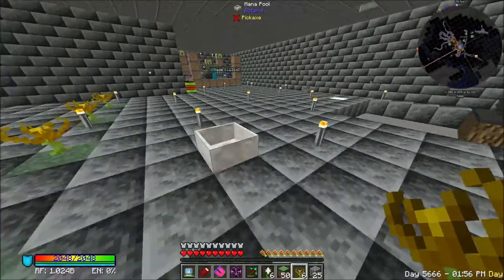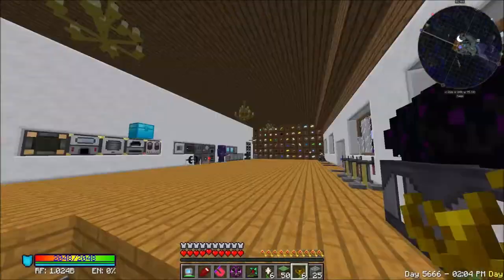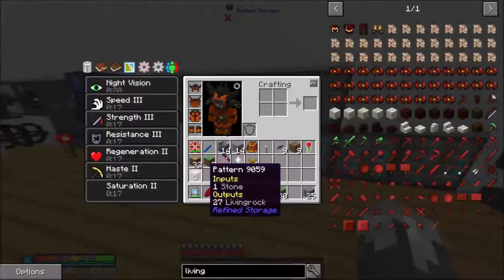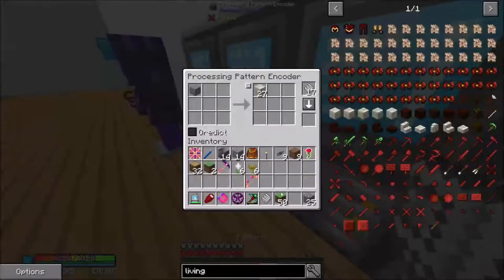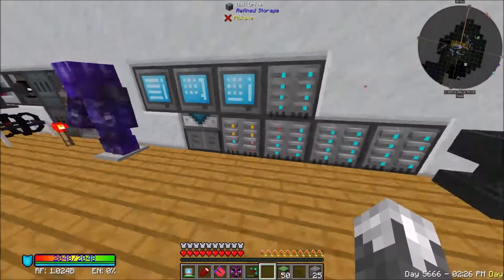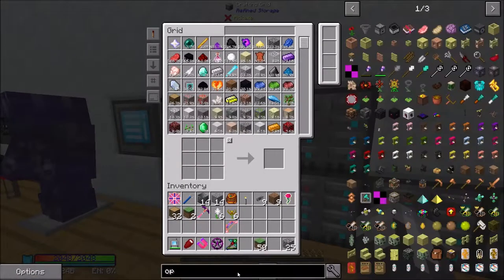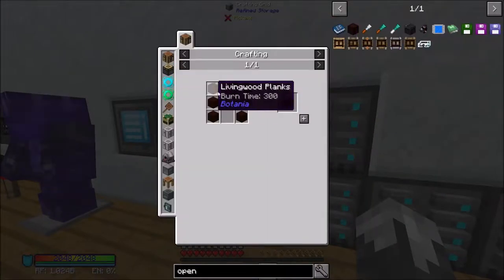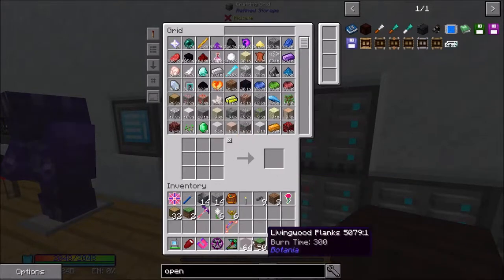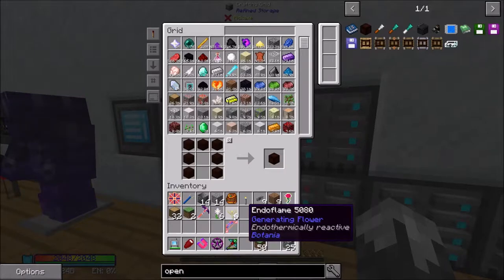I want to automate all the different mana pearls, all that stuff. First thing we are going to need - I am getting some serious lag. Let us get some of this stuff out of our inventory. I need to make some open crates. Those are made from living wood planks. We need 14 of these.